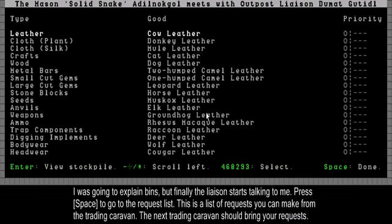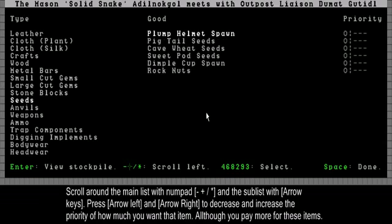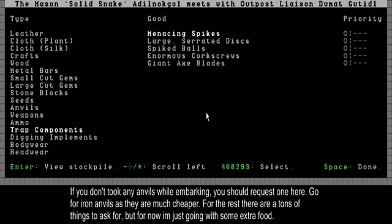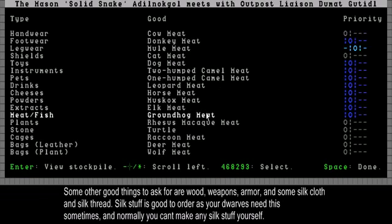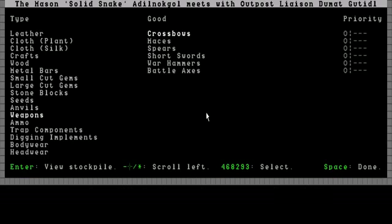Here's a list of all the things your dwarves can ask of the outpost liaison. For example, if you want to select some cowl leather, next year the dwarves will actually bring some cowl leather — you'll pay double the price but you're sure to get it. I also want some anvils; if you didn't take an anvil at the beginning, this is the place to ask for them. And I just want some cheese, some food for my dwarves, some meat types, maybe a couple of ropes.